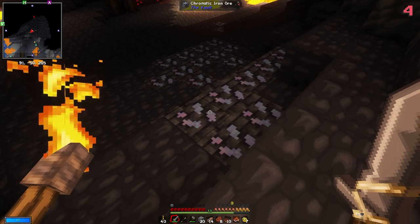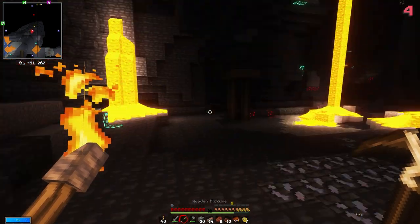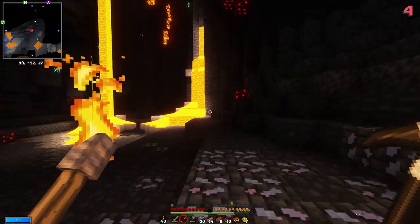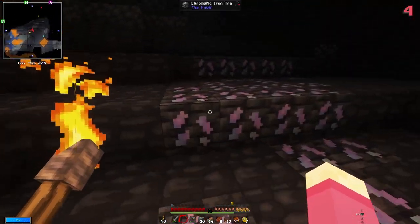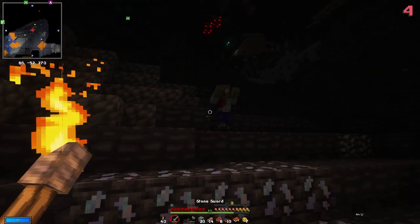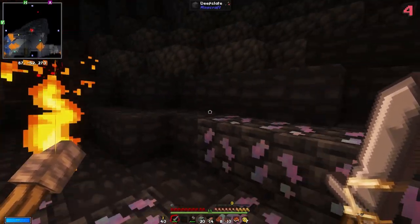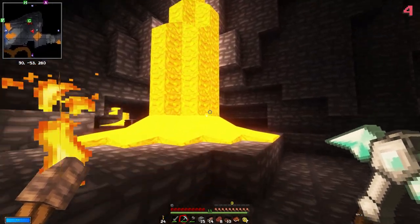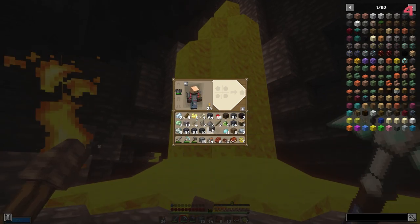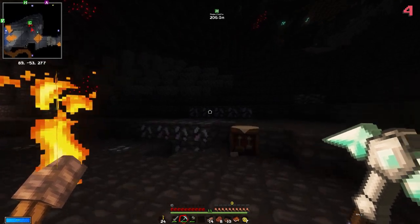Hey - we found it everybody! We found chromatic iron! I can't mine it because I don't have any iron, and I can't get any iron because I don't have any cobblestone, and I can't get any cobblestone because we're down really far. But we found chromatic iron! We'll kill this zombie first and then come back and scoop all of this up. I need some empty inventory space - we'll get rid of some andesite and cobbled deepslate. Normally I'd keep deepslate for building but we live in an already made castle, so we're fine.